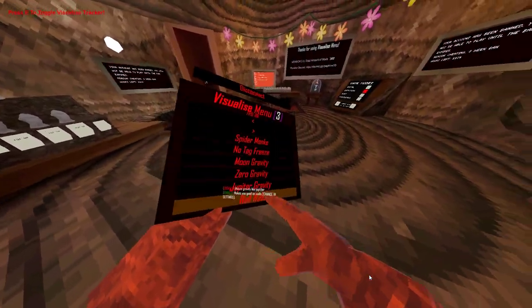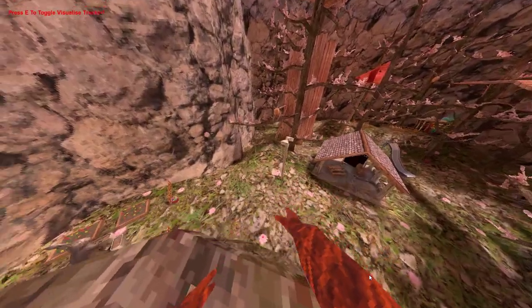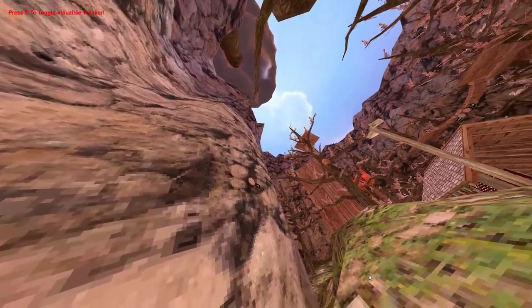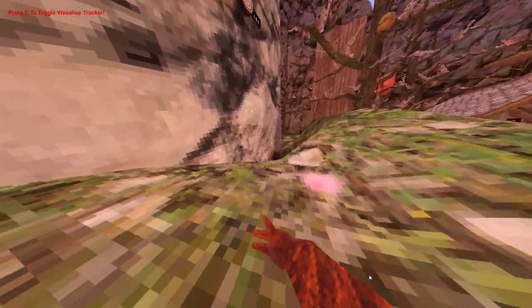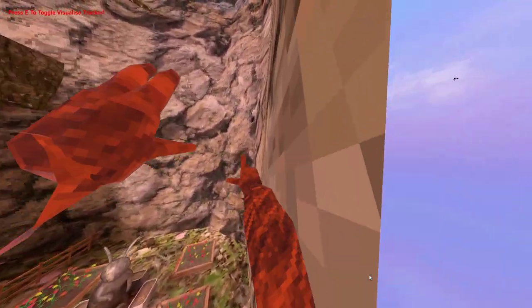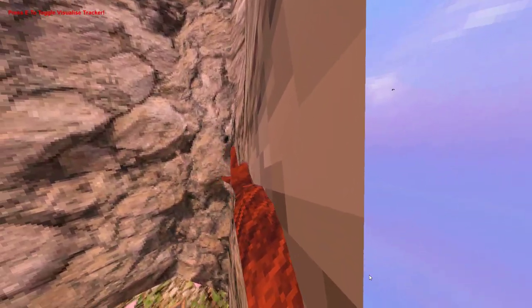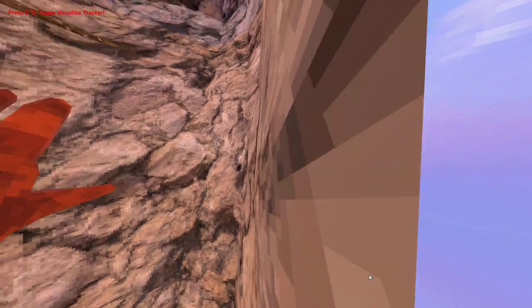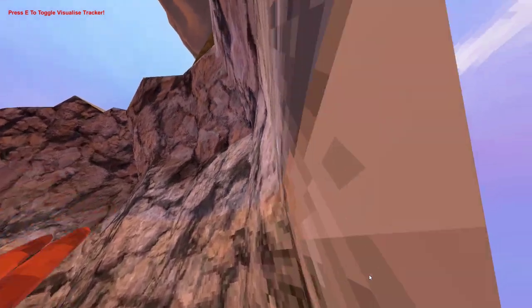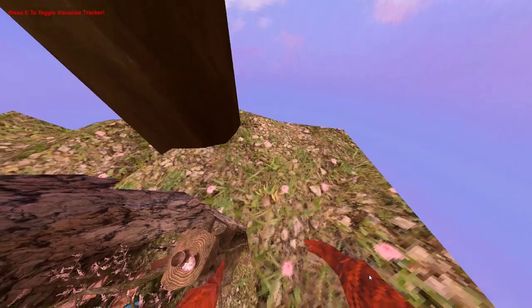Wall walk — let's go outside to showcase this. Hold your right grip. Pretty blatant wall walk in my opinion, but it does the trick. You can even go out of the map.